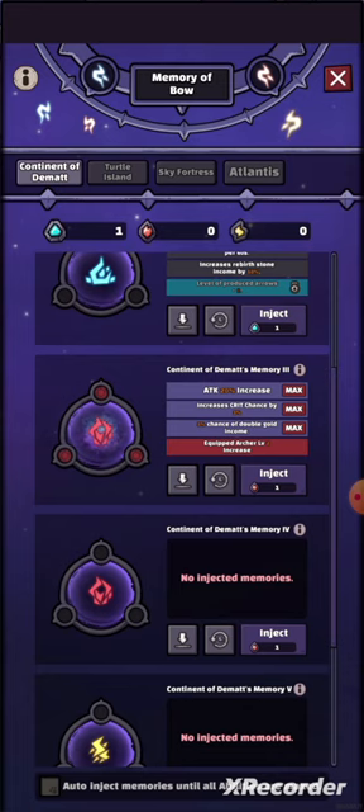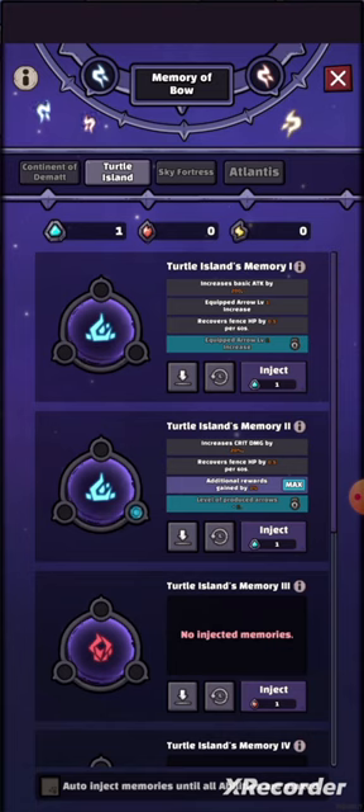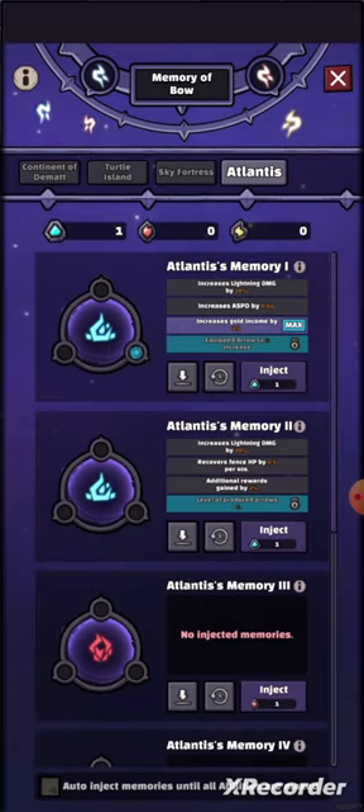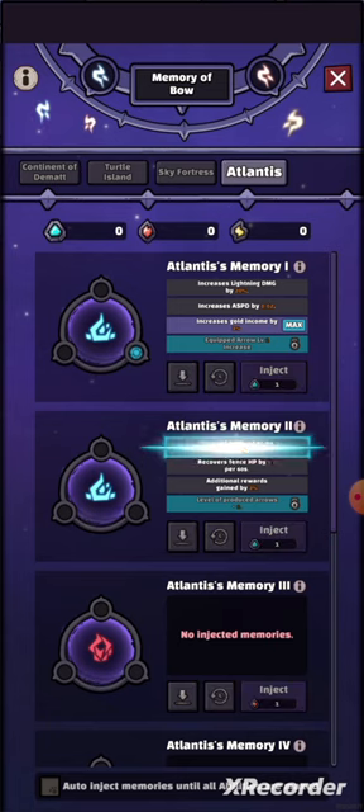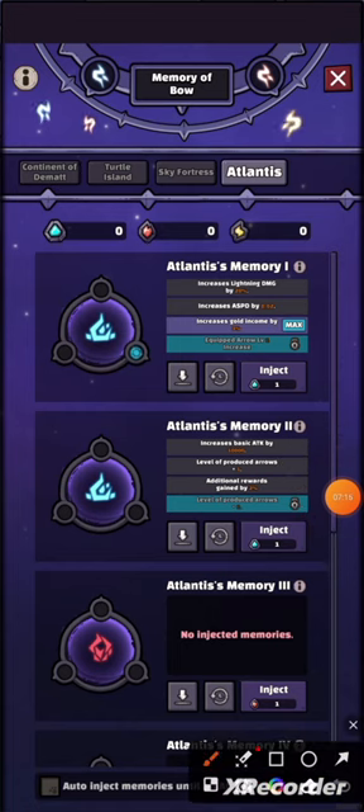Double gold chance — not that interesting. Crit chance increases by three percent and attack increases by twenty percent — really nice. Rebirth stone ten percent recovery. We need to find the worst memory and try to upgrade it. Recovery fans, executed arrow, golden hand, lightning, attack speed, additional rewards gain — it increases lightning. I'll pick this one. Level of production looks really nice but we didn't get the extra from this one.